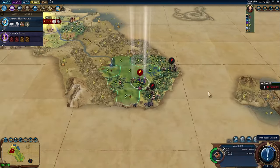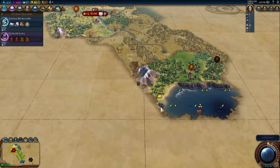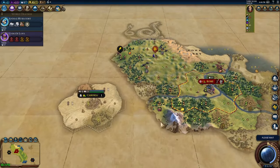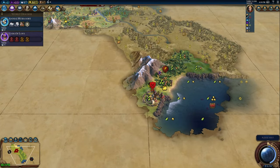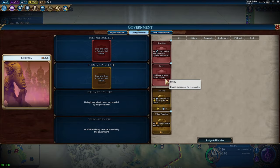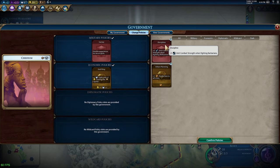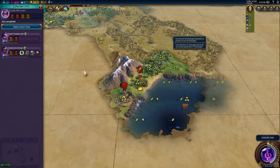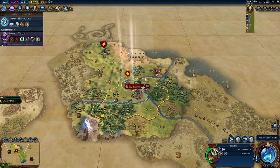If you need more help in this area, leave a comment on the video and ask any questions that might be troubling you, and I can reply — or if there's enough interest I'll just make a video. Remember that moving isn't a bad thing at all if your city is going to be that much better. I'm okay with a turn four or five settle on standard speed if my spawn location is that bad, although obviously you want to avoid this if you can.